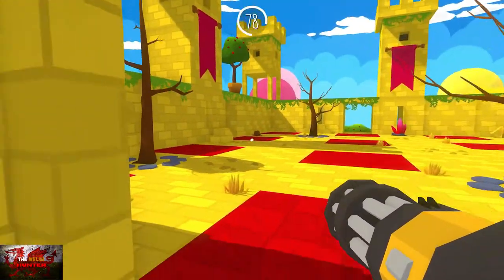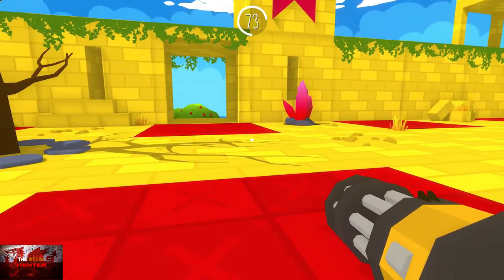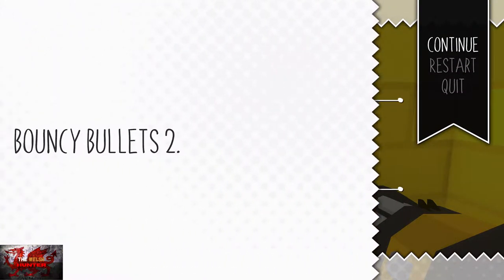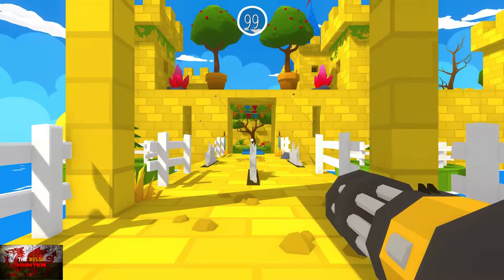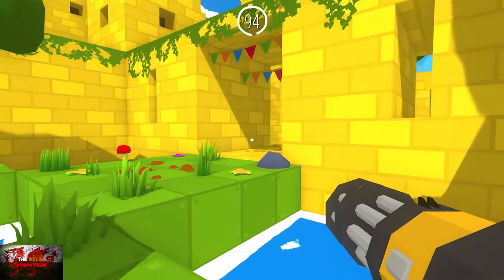Jump up on this platform. Avoid this bit of red right here. As we go down, not this one but the second one — just before the door — this is where the portal is. You will die if you go through any of the other ones. A lot of death in this game, a lot of unnecessary death. So it kind of plays like Doom in that way.